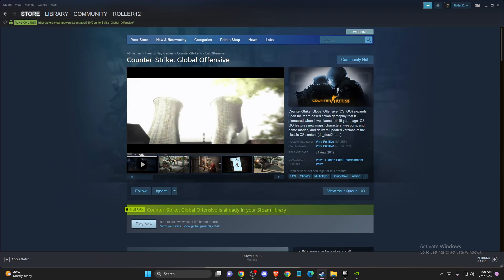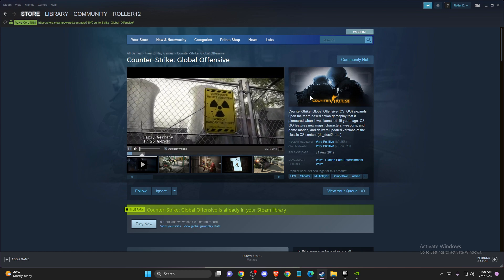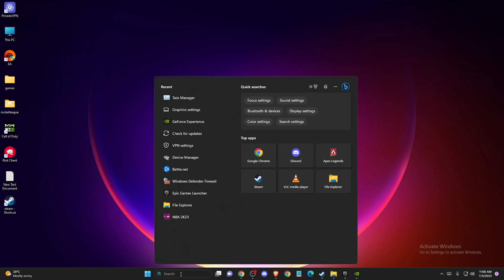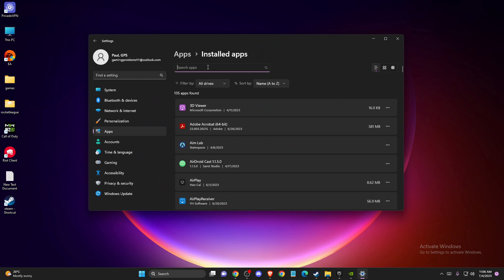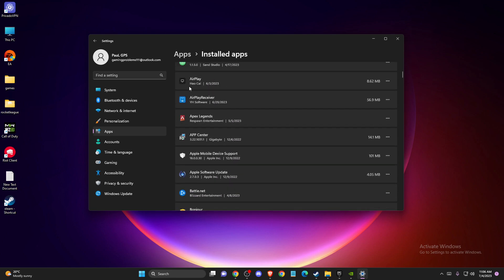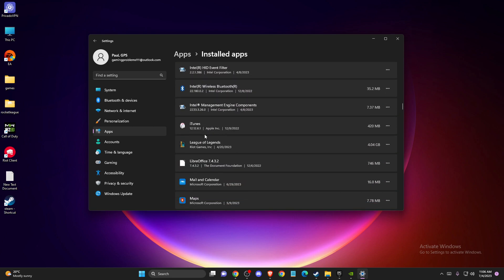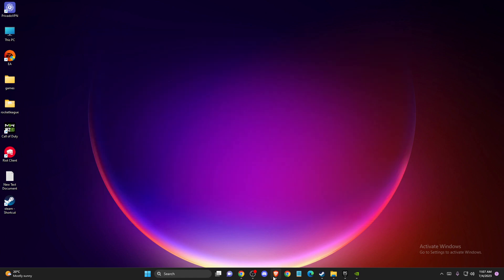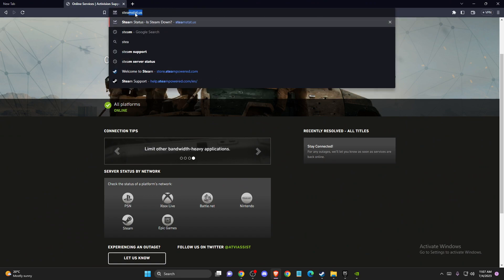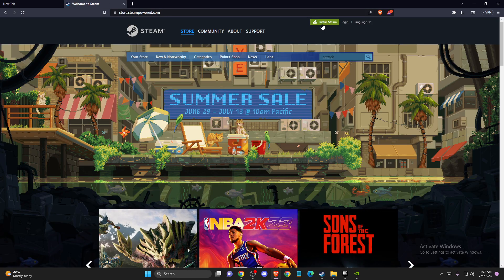If the problem still persists, you can reinstall the Steam client itself. Go to Search and open Installed Apps. Find Steam, press Uninstall, then go to your browser, go to the Steam website, and install Steam again by pressing the install button.